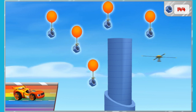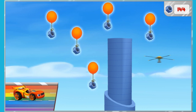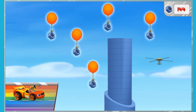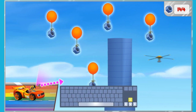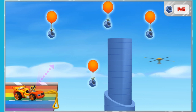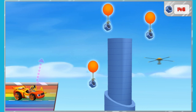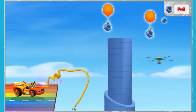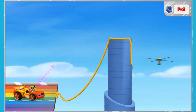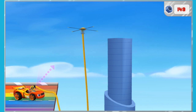Oh no! The Rainbow Road ends here! And the rotor is stuck on the other side! We need to lasso it with my grappling hook and rope! Let's give it a try! Click me to activate my grappling hook! Grappling hook activated! We need the right trajectory here! Trajectory is the path of an object! Now press the space bar to launch the rope! Launch the rope at an object to remove it! Great aim! Nice launch! We're almost there! Tire-rific trajectory! We caught the rotor!